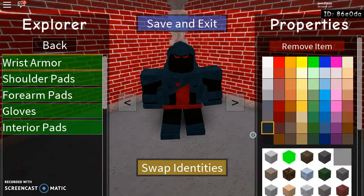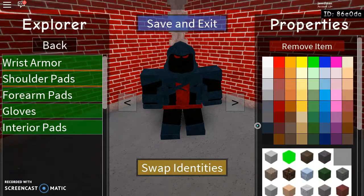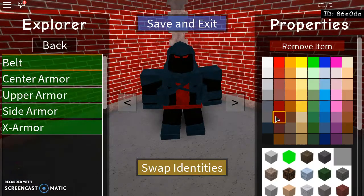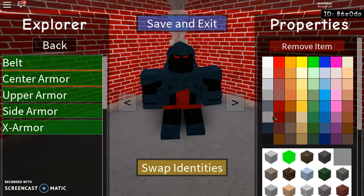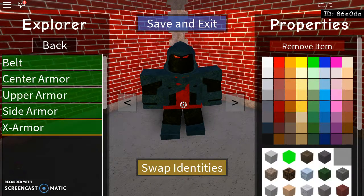Sorry guys, I was coughing up a storm — still coughing. Alright. Gonna go this color... that could be a good color too but I'd go this. Shoulders: same. Forearm: same. Gloves: same. Interior pads: same. Chest arm: belt dark red. Cloth — actually hold on, let me check it up. Yeah, cloth sensor: dark red. Cloth upper armor: the red thing. Cloth side armor: same thing, red.